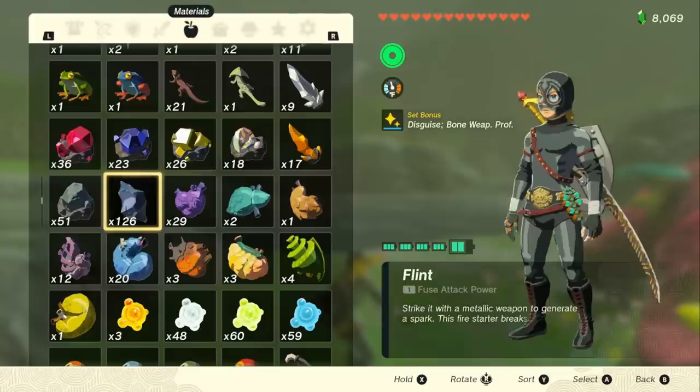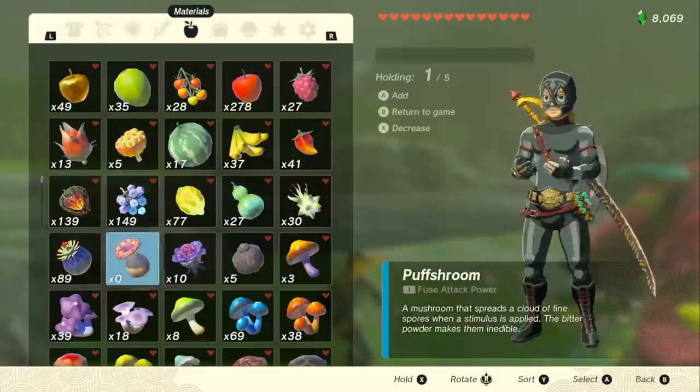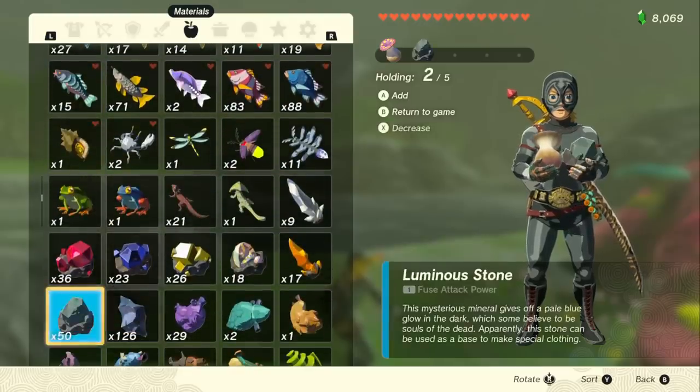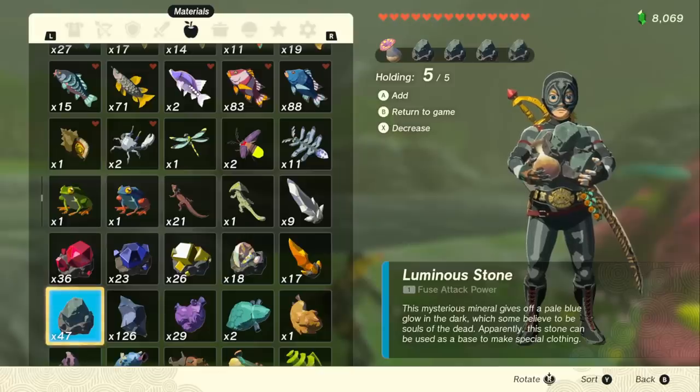And if you have a ton of this, you can actually do this really quickly and I'll show you how. So we're going to pull out our shield, jump on top of it, and then go into our menu as quick as possible. Then we're going to grab our one Puff Shroom in our hand, and we're going to navigate down to the Luminous Stones.